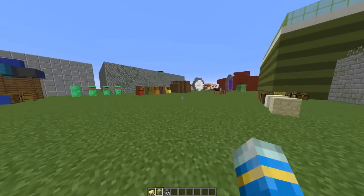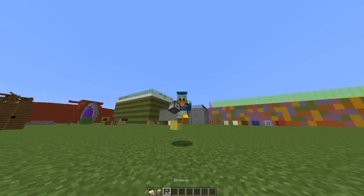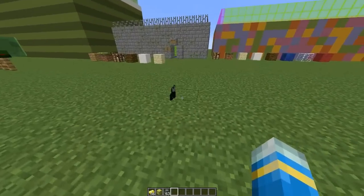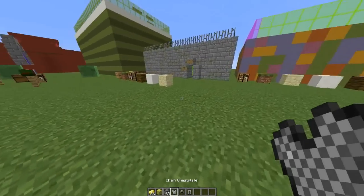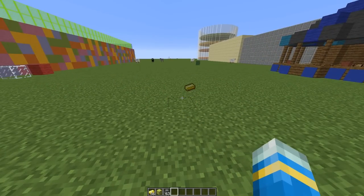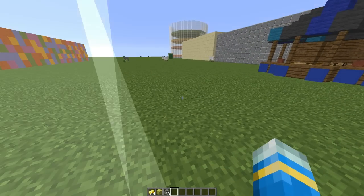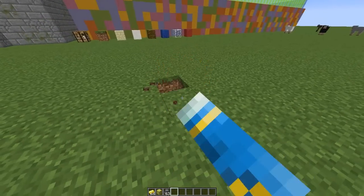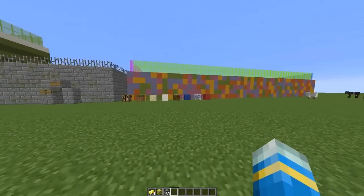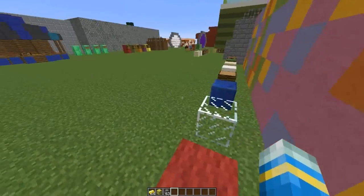Hey guys, welcome to another plugin tutorial. Today it's on the Lucky Block plugin. This is a pretty straightforward plugin where you have lots of different types of loot that you could find in a block. If you've got good luck you might find something really good like gold, or if you've got bad luck you might find something like lightning, which is very terrible.